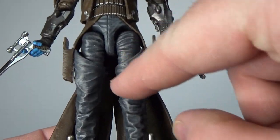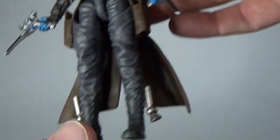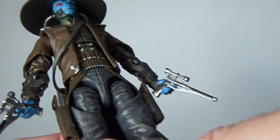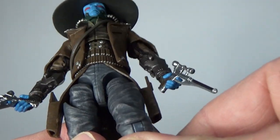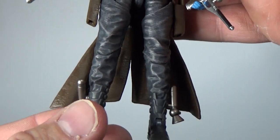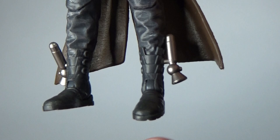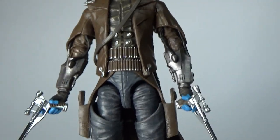He's got his sort of cowboy chaps and the articulation for his upper leg is hidden in there — that looks great. The way it's sculpted around the knees, you can barely even tell from the front that there is knee articulation, but there absolutely is. He's got his jet pack thrusters which do articulate as well. Absolutely brilliant — those boots look fantastic. I'm just blown away by this figure, I really am.